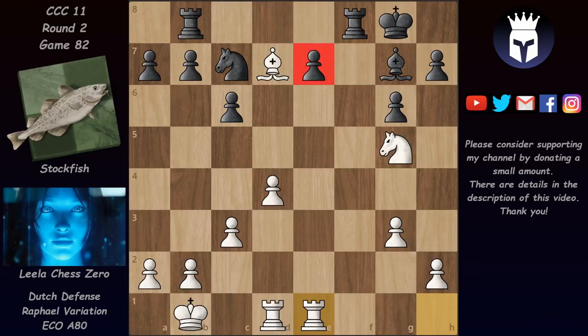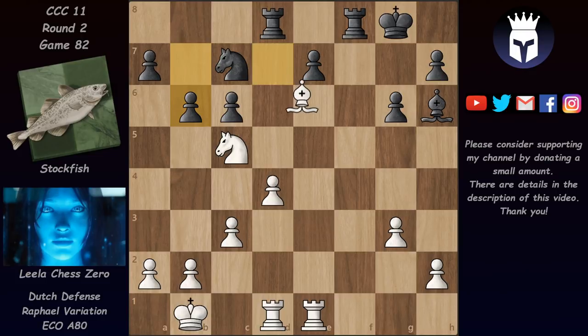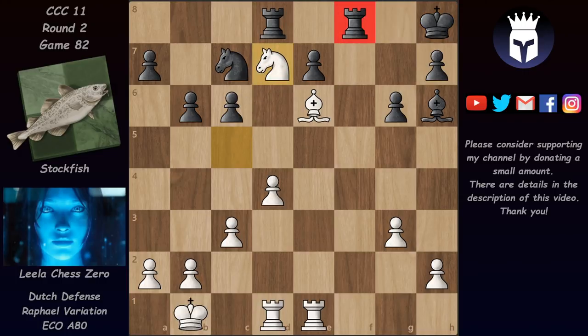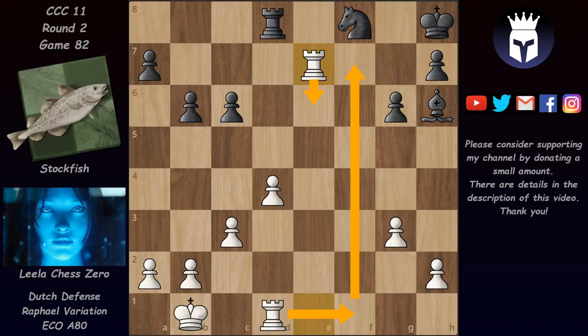Instead of e5 we have rook e8, but now comes bishop d7 forcing the rook away from there. We have now rook e1 attacking e7, and here Stalkfish could defend it with bishop f6 but he preferred to counter attack the knight on g5. We have knight e4 and now e7 is artificially defended. We have rook d8 and now knight c5 defending the bishop. Here b6 seems to be a good idea to attack the defender of the bishop.